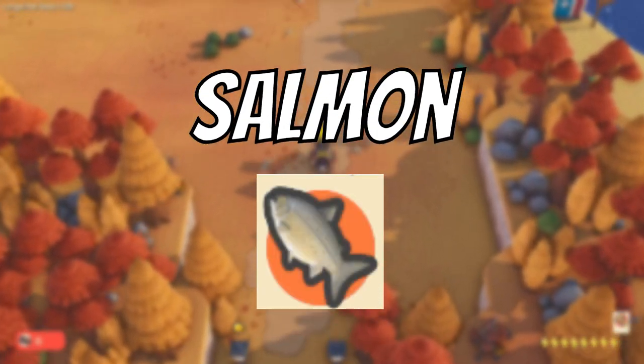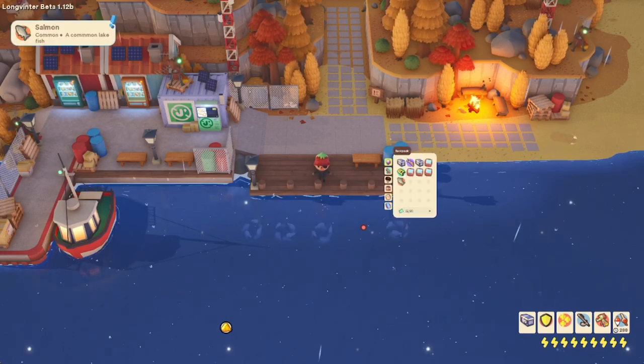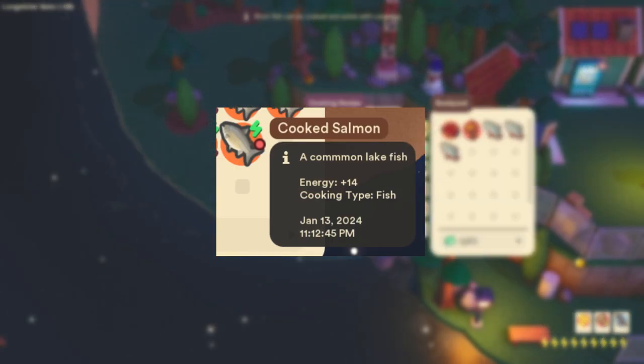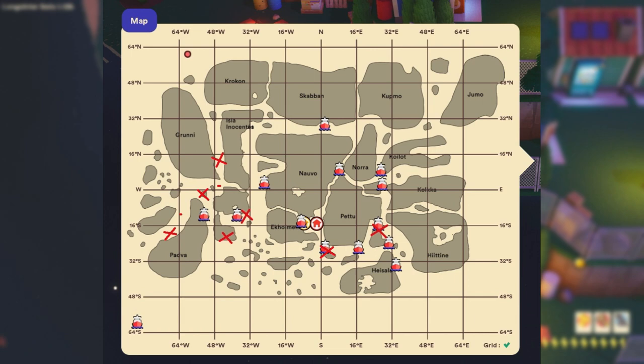The next fish is the salmon. The salmon is a tan and browny-grey looking fish. When cooked at a cooking station it becomes a food that can provide the player with 14 energy. The salmon is found mostly in the fall biomes but can also be found at Mrs. Snow's outpost and Filmin's outpost. In the fall biome they have a 50% catch rate but at the outpost they have a 10% catch rate. Here are some locations provided on my map.